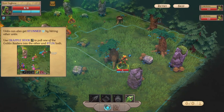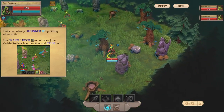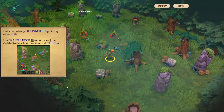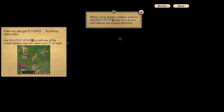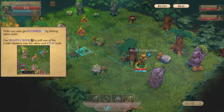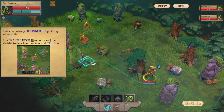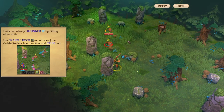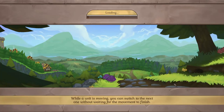Okay, you can use grapple hook to pull one of the goblin raiders into the other and stumble them. Go here — grapple. Maybe I don't need a tutorial and I can just point and click. Wait — oh wait, do you want me to stand here? I see. Big brain.